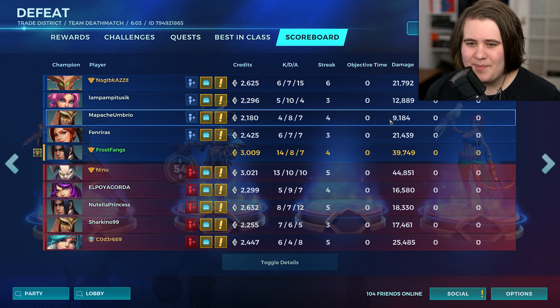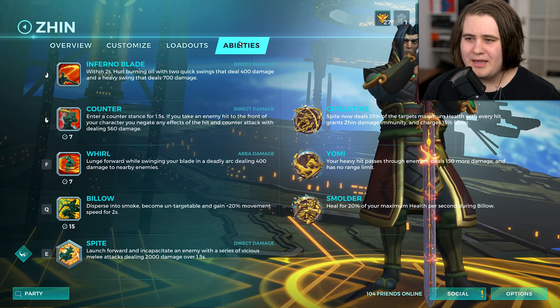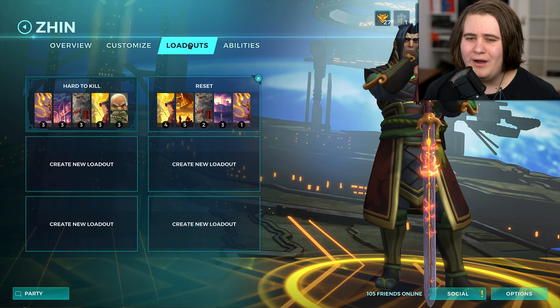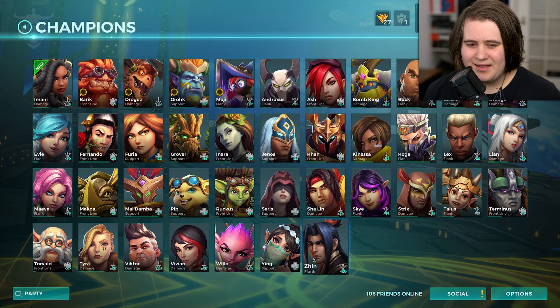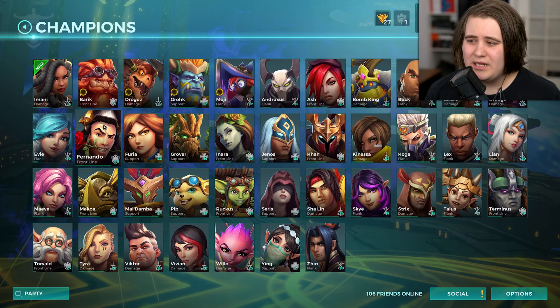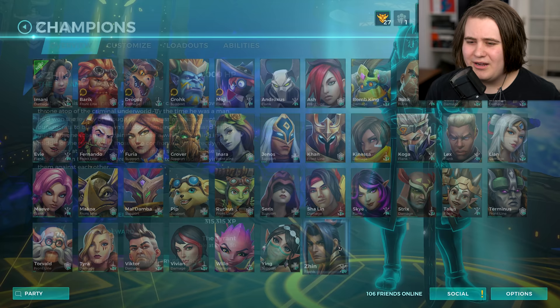I really think if we had a Strix that did double that damage, we would have come through with a win because that game was pretty close. I like Zhin - he's a pretty off pick for me and I don't find myself grabbing him much, but he's pretty strong, especially if you know how to play him right. Some people are very good with Zhin and very annoying to go against. An annoying Zhin is one of the highest tiered things on my list. Annoying Evie is a little bit above that for me. A really good Nessa absolutely sucks to go against as well.